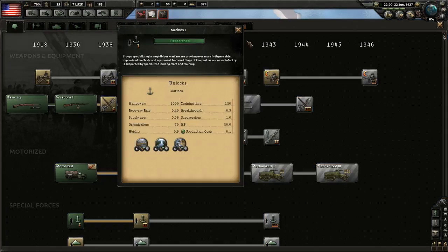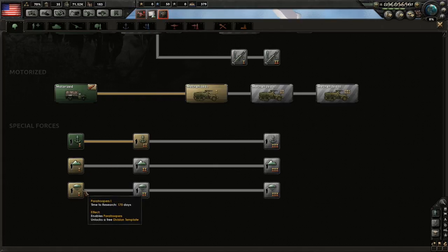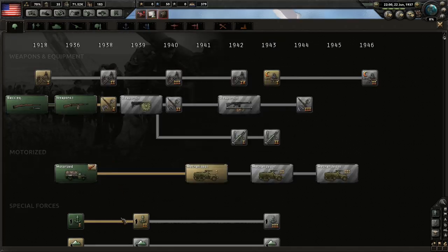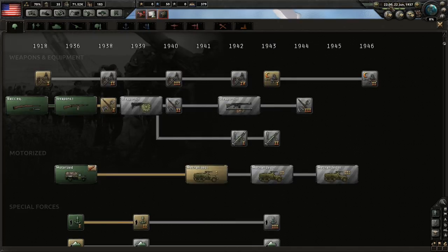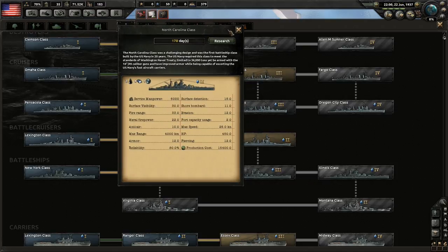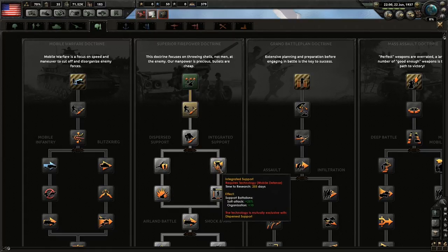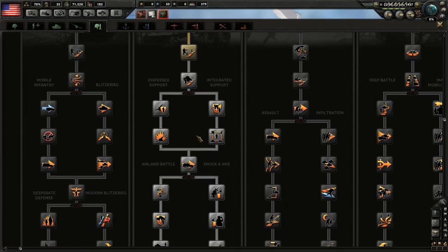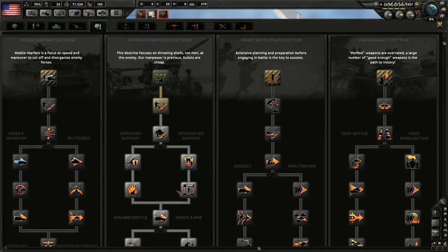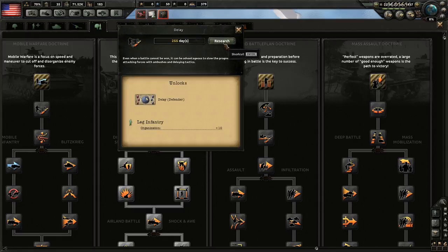Great — we have marines now, which is very very good. Paratroopers might be kind of cool, but I don't want to do that just yet — it's 1937. You guys suggested some doctrines, so let's look at the land doctrine. This is defense — it gives us more organization, shock and awe.